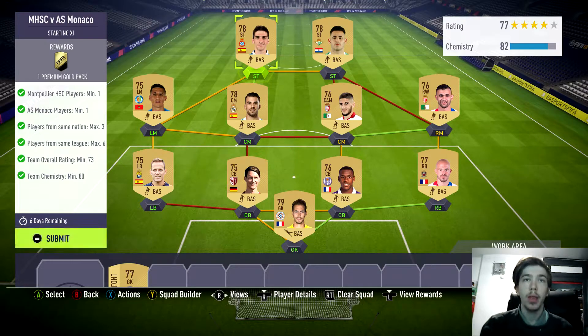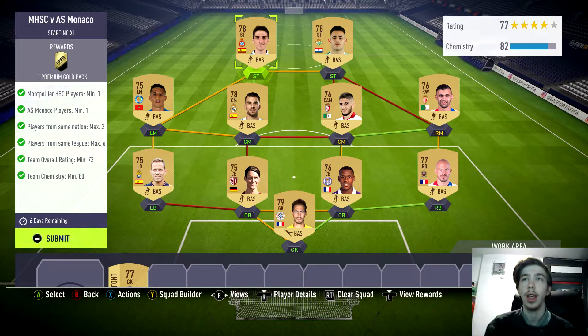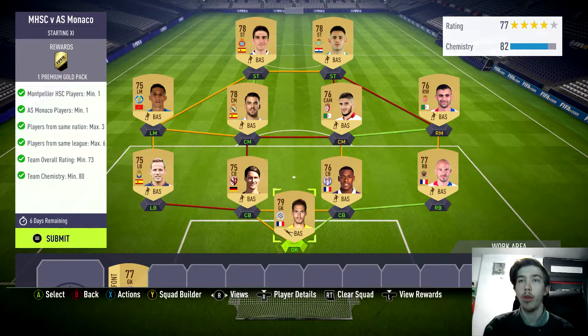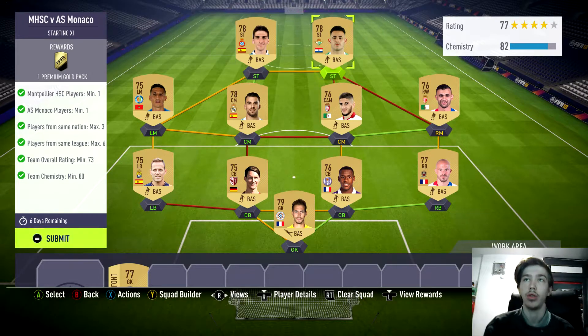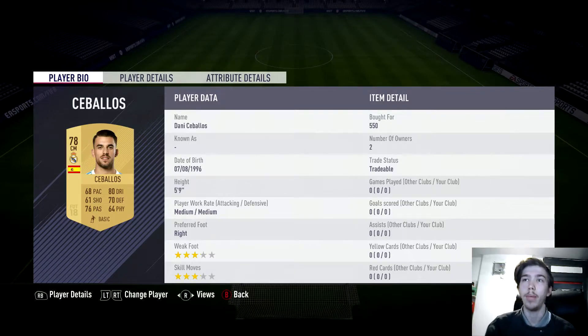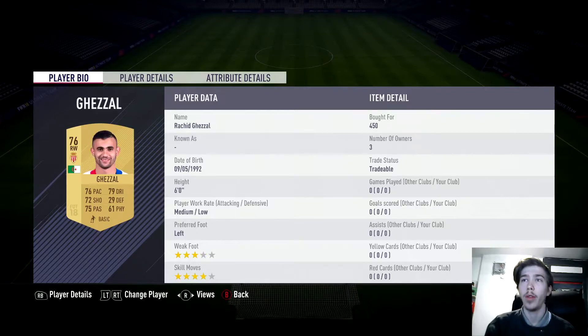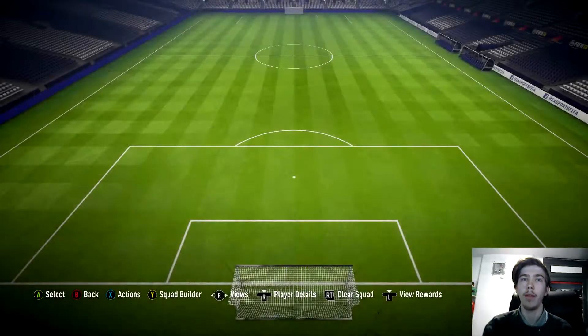Monaco players minimum 1, players from the same nation max 3, players from the same league max 6, team overall rating 73, team chemistry 80. I went with a French league goalkeeper, centre back, centre back, right back, right mid, centre mid, and then a Ligue 1 Saturday formation with left back, left mid, centre mid, and two strikers. Player costs: 400, 600, 400, 500, 500, 450, 450, 400, 500, 500, and 7,000 for the Monaco player.